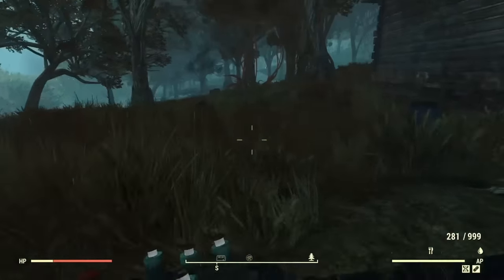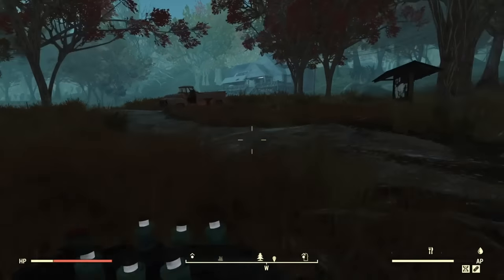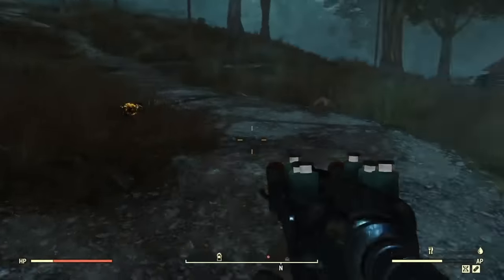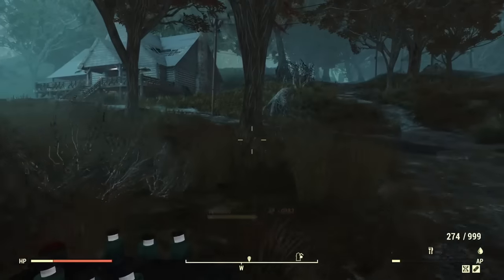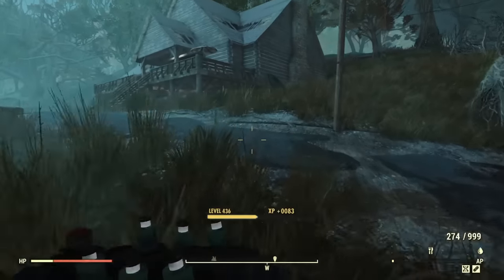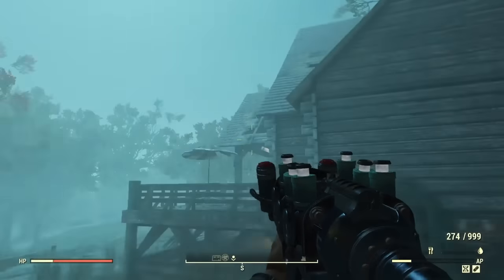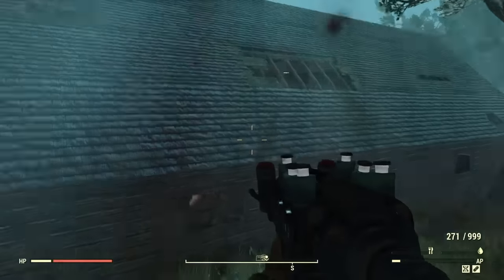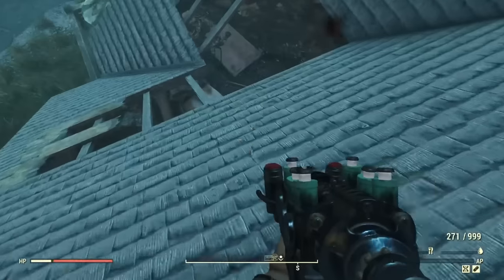What you're going to do is run over here — basically just turn left, go past this cabin, then go up to this cabin. There are going to be some ticks around, so just be careful; they're pretty easy to kill. You're going to be getting into the attic of this place. It is behind a locked door, but even without Marsupial I've made this jump before — just get onto the roof and fall through, so you don't need to get past the locked door.